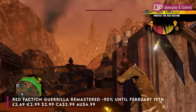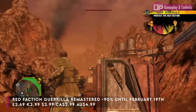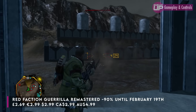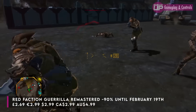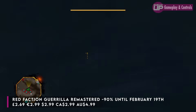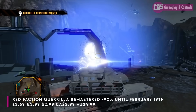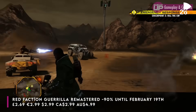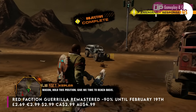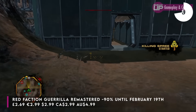Red Faction Guerrilla Remastered is 90% off down to £2.69 until February the 19th. If you played the original Red Faction, this one is set 50 years after those events — you take on the role of an insurgent fighter who rocks up on Mars looking for his brother and ends up blowing up a load of buildings. You can take a satchel charge, rig up a bridge, and if you're being chased just detonate the entire thing and it comes crashing down. The physics are really impressive, the storyline is massively underrated, and Mars is quite a fun place to explore. I enjoyed this one immensely — at 90% off it is an absolute bargain.